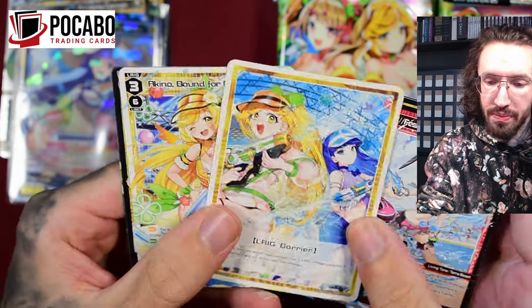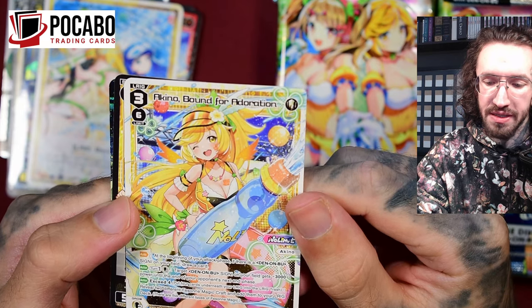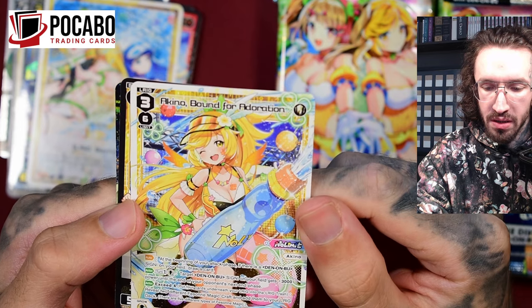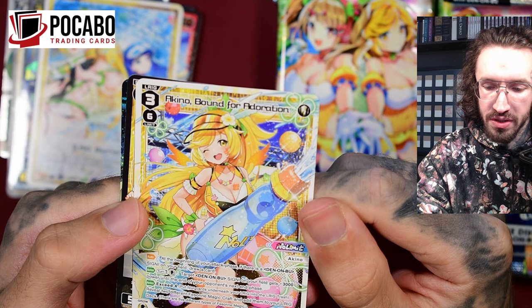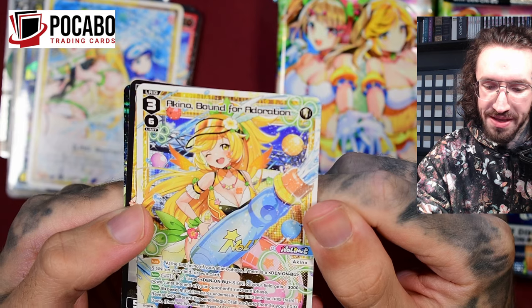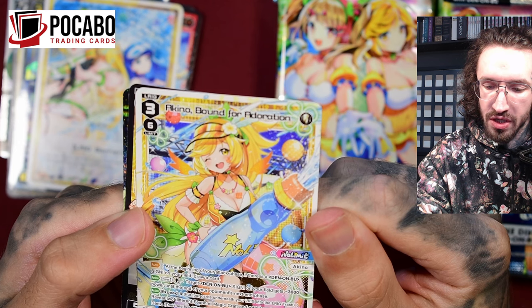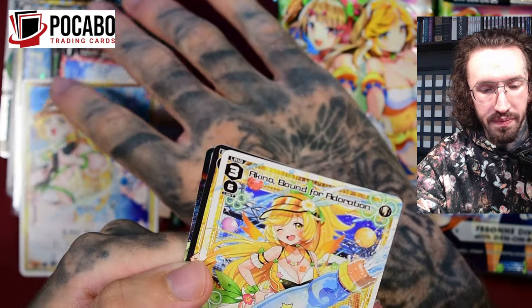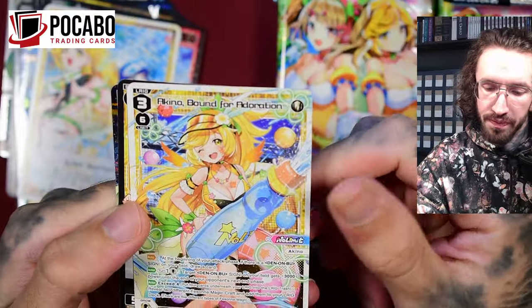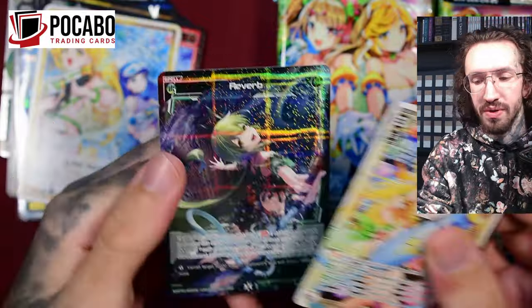More Denombu LRIG - Akino, level three. Auto ability: at the beginning of your attack phase, if there is a Denombu SIGNI on your field, draw a card. And once per turn, target Denombu SIGNI on your field gets plus 3000 power until end of your opponent's next end phase - that's kind of mid. Exceed four: reveal two different Fascina Magic Craft and add them to your LRIG deck. But I don't think I want to build a deck with this one.